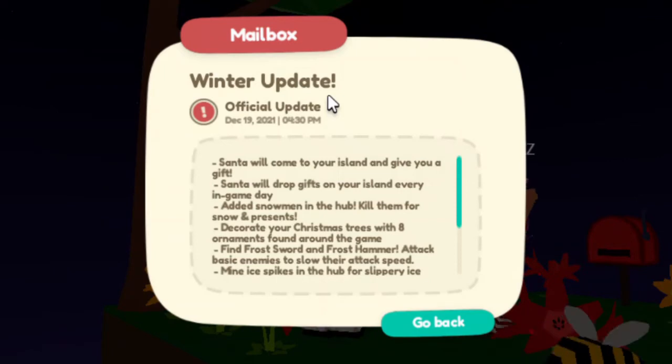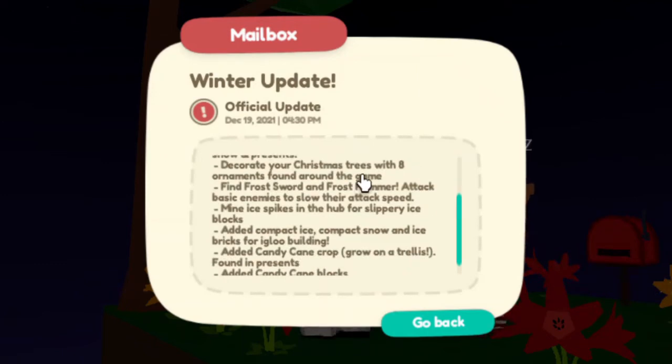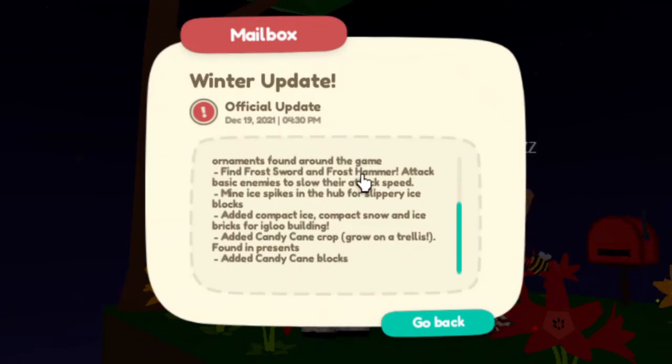Find the Frost Sword and the Hammer in the actual Christmas presents. There are other things in this update too — candy canes have been added, and you grow them on the trellis things, the same ones the grapes go on.